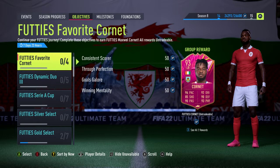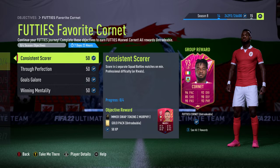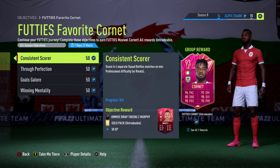The card has four different sections, each giving their little reward. The first one, Consistent Scorer, also gives the Summerswap Token 2 card, which is brand new today. For Consistent Scorer, you need to score in four separate Squad Battles matches on professional difficulty or higher. It doesn't matter whether you win, lose, or draw, as long as you score a goal. You get a gold pack, 50 XP, and the Summerswap Token, completing one quarter of the objectives required to get the card.